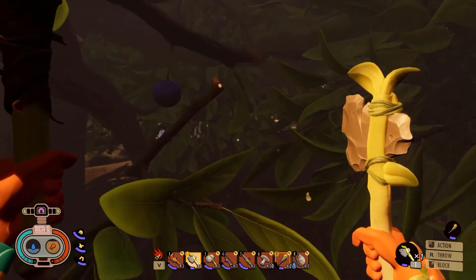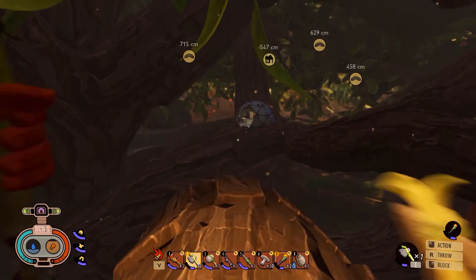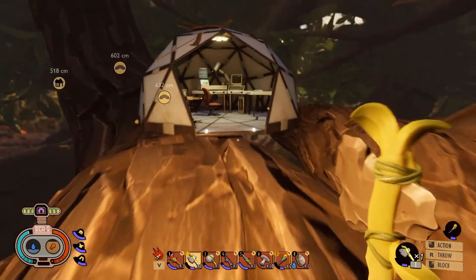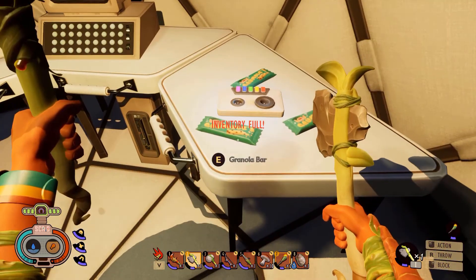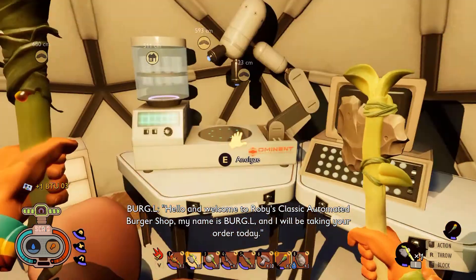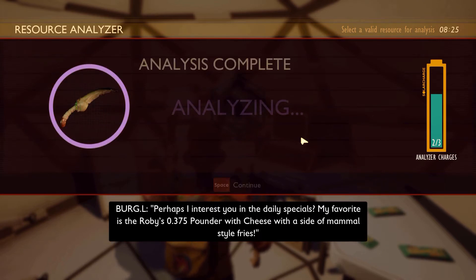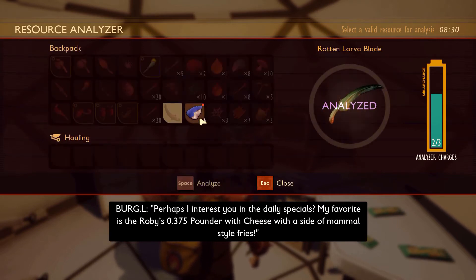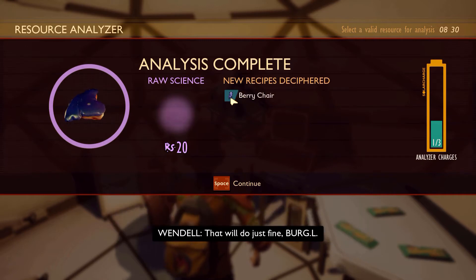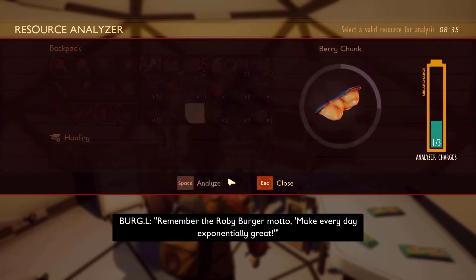That was awesome - I'm gonna try to jump it. Who is playing house and put it up here? Canola bar! Let's play this. Hello and welcome to Robie's Classic Automated Burger Shop, my name is Purple and I will be taking your order today. Perhaps I can interest you in the daily specials - my favorite is the Robie's 0.375 pounder with cheese with a side of mammal style fries. Remember the Robie Burger - to make every day exponentially great!